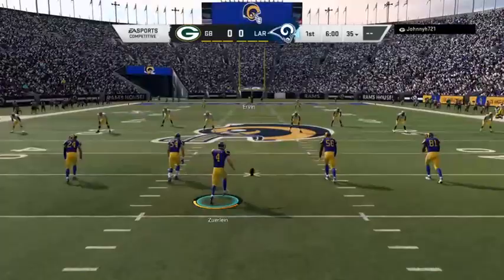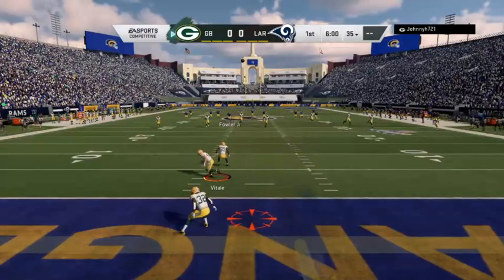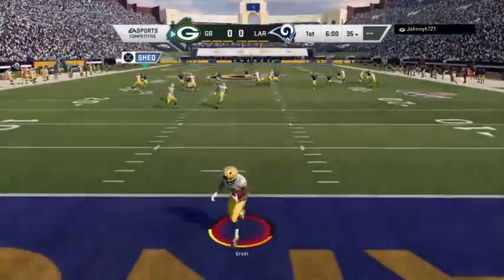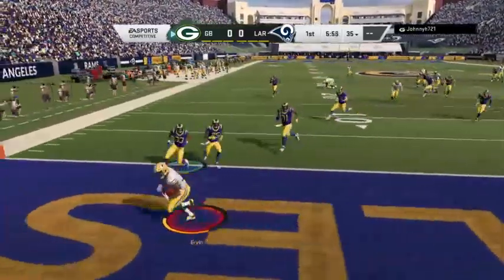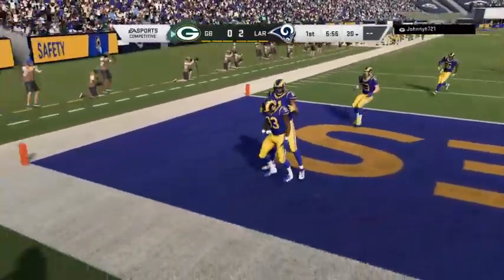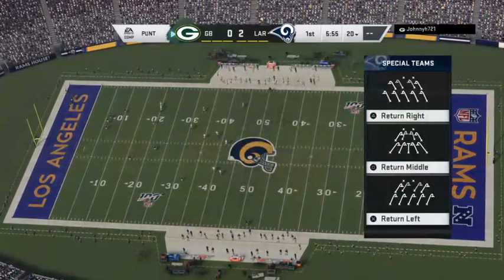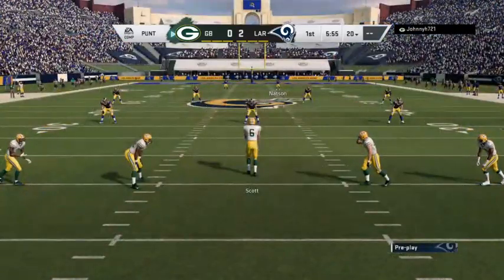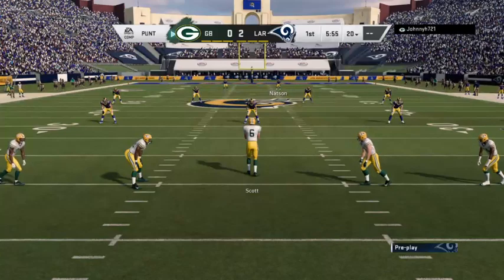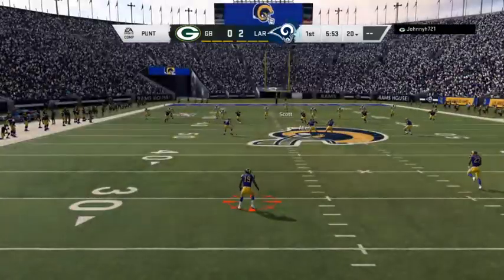Greg Zerline, the Rams kicker, approaches and kicks it off. Here we go from Los Angeles. The ball is fielded about a yard deep — and he's going to take this out of the back of the end zone. That's going to be a safety. First drive of the game and you go backwards all the way into your own end zone? Makes you wonder what else we might have in store.